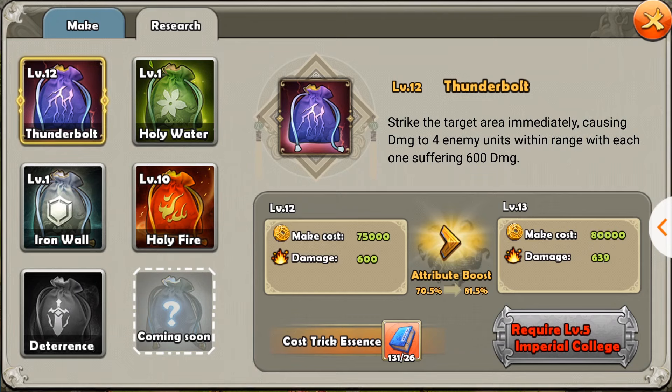For tricks, you need the Imperial College to unlock them. I'm not sure at what headquarter level you get the Imperial College, but at each level you get an additional trick slot for up to five tricks right now. Along with each level for your Imperial College, you get three extra levels for your individual tricks. So right now my Thunderbolt is level 12 because my Imperial College is level 4, and in order to upgrade it to level 13, I will need the next level of Imperial College.